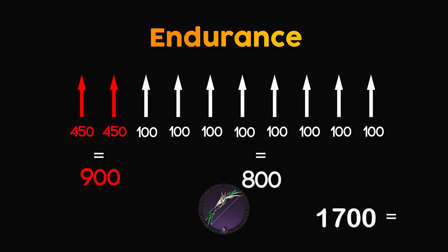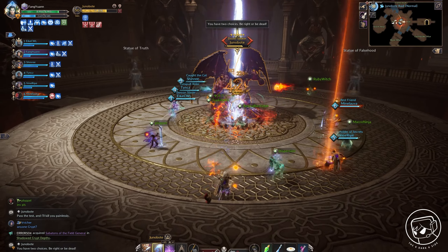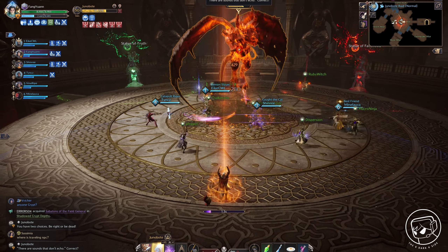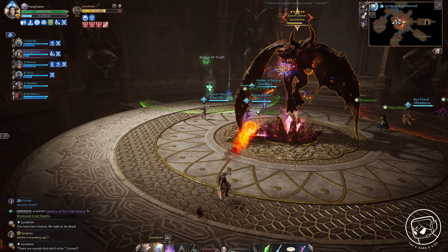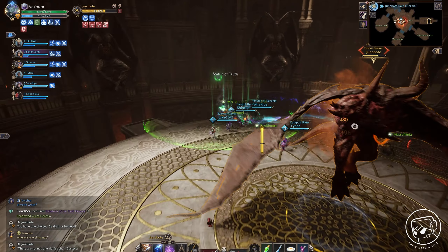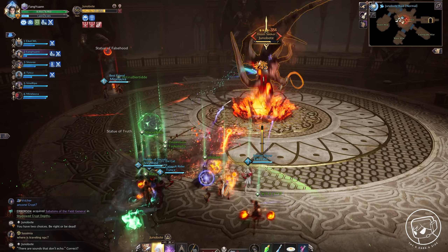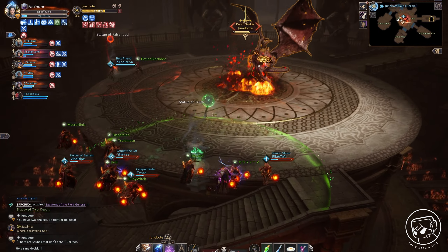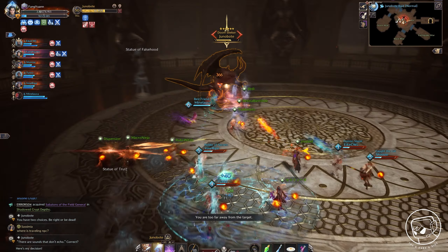Another factor to consider is that players who utilize evasion often attack from a distance, such as longbow or staff users. They aim to protect themselves from ranged and magic users by focusing their evasion on those attack types. However, melee attackers can be managed because you can escape from them, strike from a distance, and if they get close, you can use stun or crowd control skills on them.